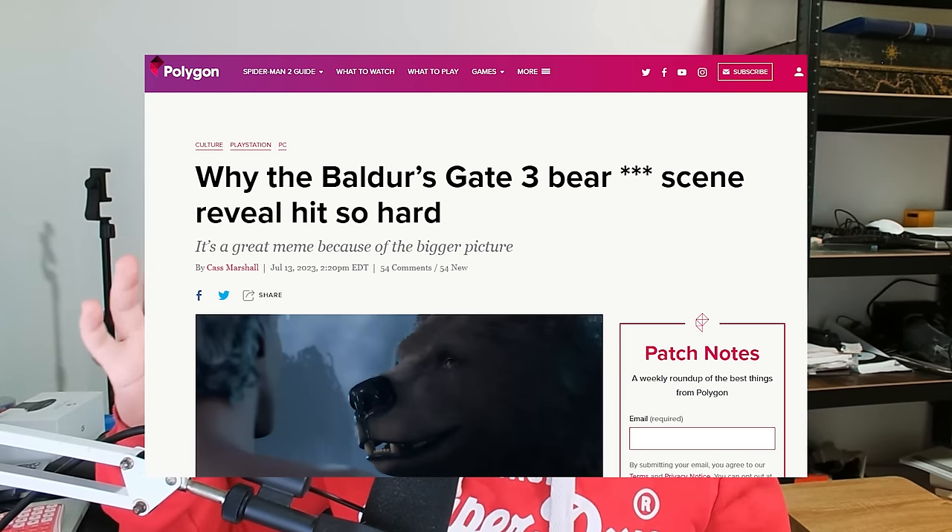The Bear Scene. This is pretty well known both within and outside of the community — it's a scene where your character romances a bear. It isn't actually a bear; it's Halsin who's shapeshifted into a bear, but I don't know why I said that like it makes the situation any better. You're still doing it with a bear. Despite being awkward, it was a crazy marketing tactic — it's actually how I found out about the game to begin with. If it wasn't for this cutscene, I would have never played Baldur's Gate 3.